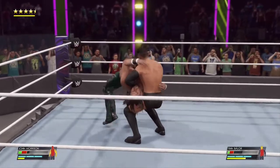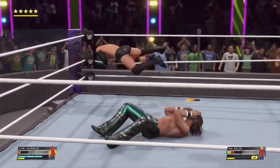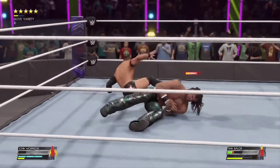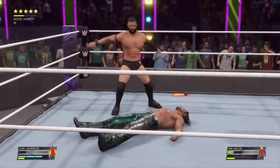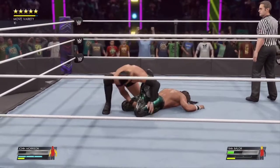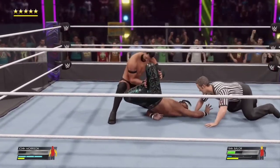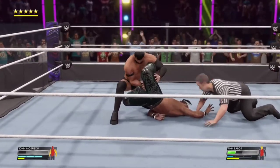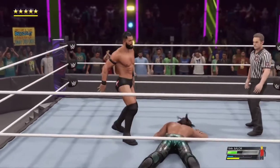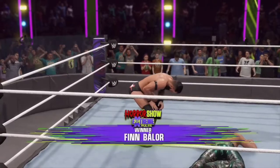Balor's got him hooked up and down, climbing to the top rope — he's in the drop zone! Coup de Grace! Does Morrison have any fight left? Oh, the cloverleaf — check out the torque on the back! What a unique submission maneuver — look at the pain his opponent's in. He picks up a submission victory — taps out! Balor gets the submission match win!